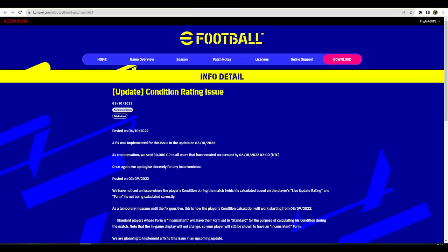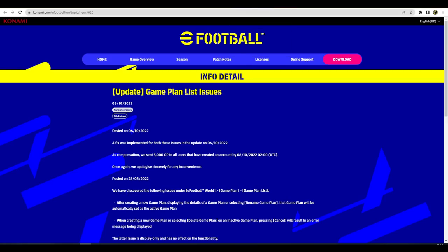Players' condition during a match — calculated under live update and form — is not being calculated correctly. They are looking to fix that, with a fix targeted for October 6th. They also discovered issues under game plan: after creating a new game plan, the details, selection, or renaming will automatically set it as the active game plan — again, display-only issues.